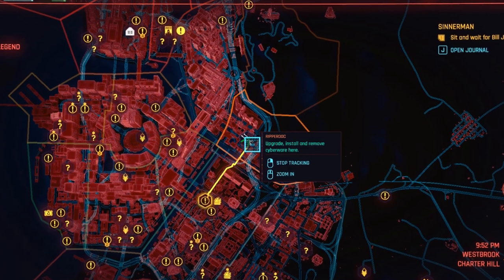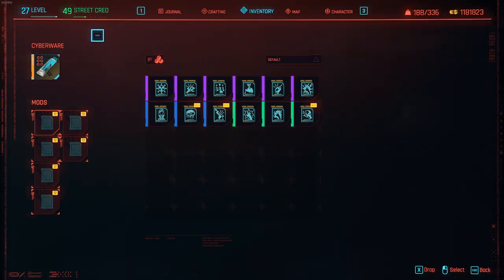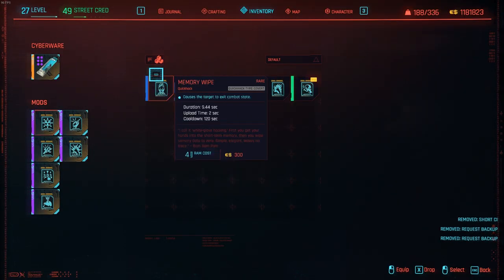Next Ripper Doc location is in Westbrook Charter Hill. Tetratronic Rippler MK4. I already have a bunch of mods in my inventory, so I'm going to hook this guy up right away — Quest Backup and Short Circuit.